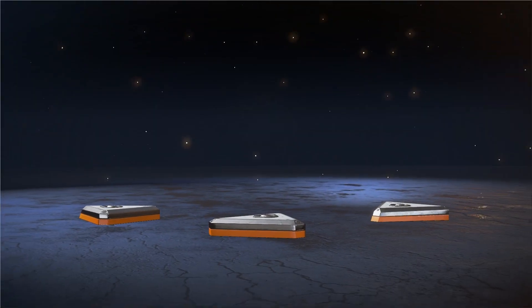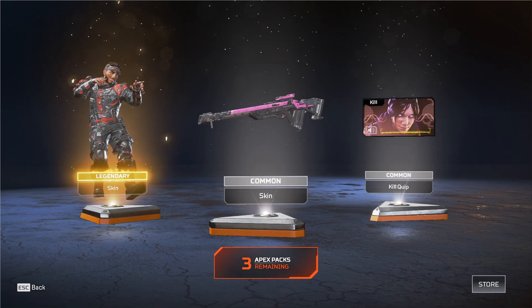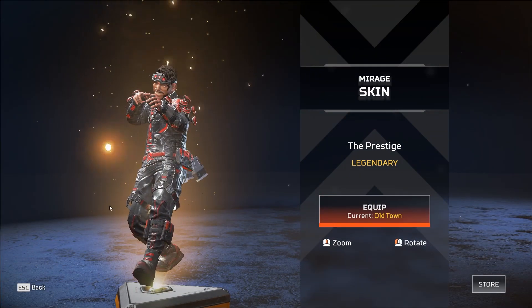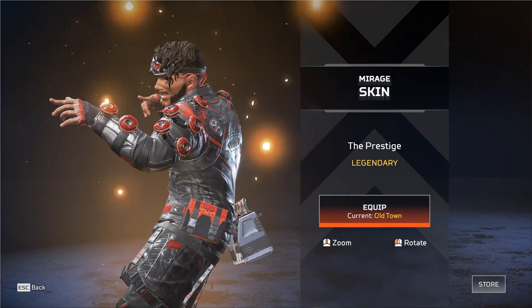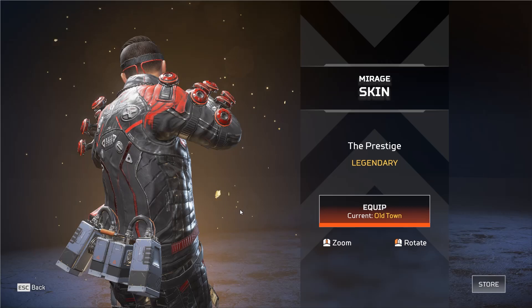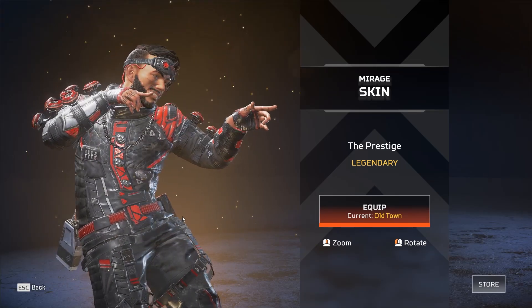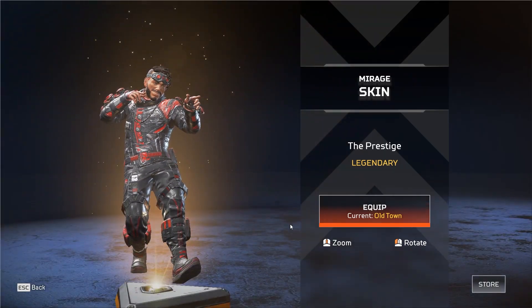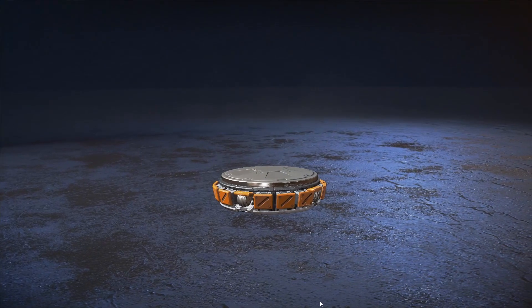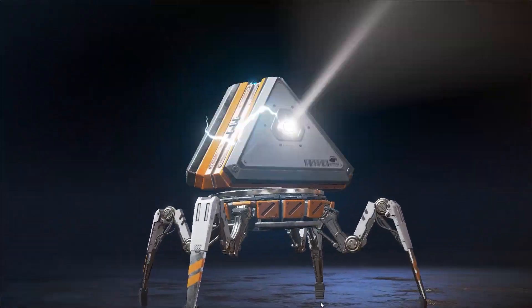They're also including in this update 46 new gun charms. I actually thought it was kinda empty. They're gonna be at epic and legendary tier, and you can only get them via Apex Packs. They will also be rotating over on the shop, so if you want to direct purchase, you can avoid the RNG and just go spend your cash.